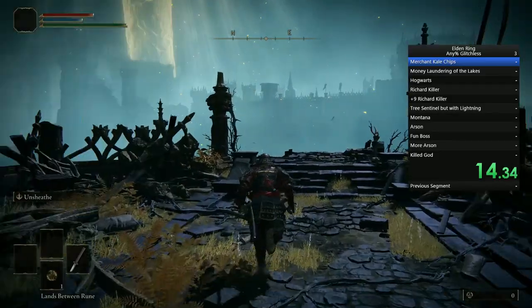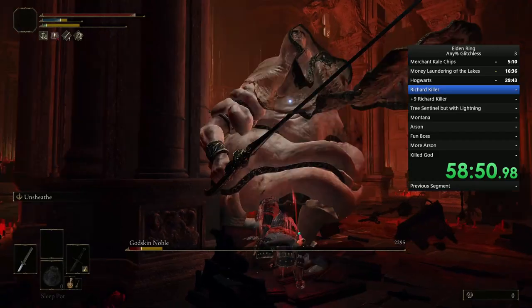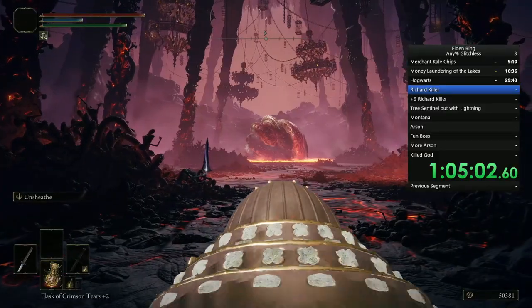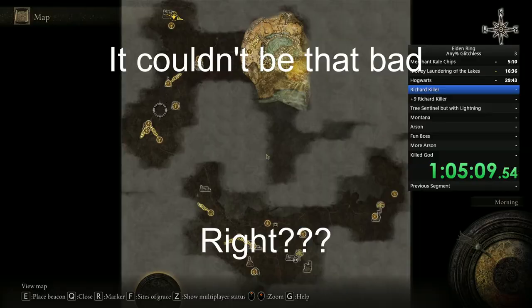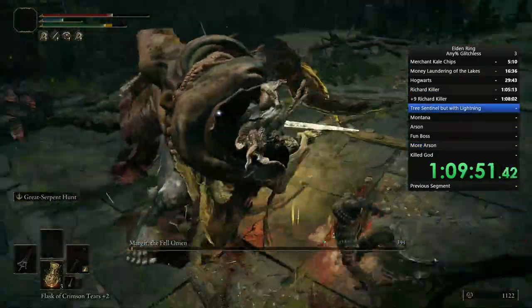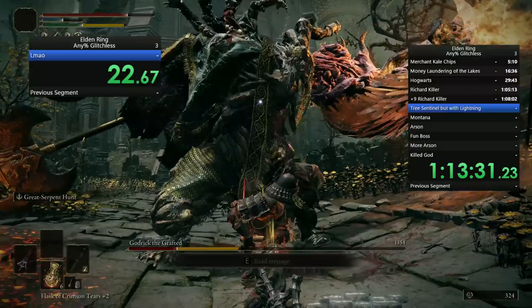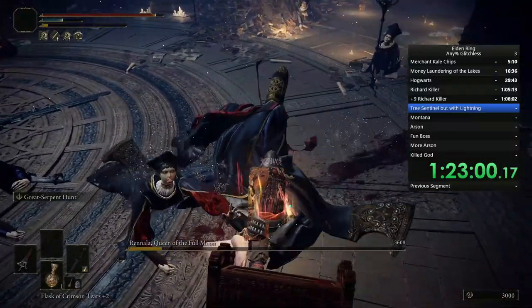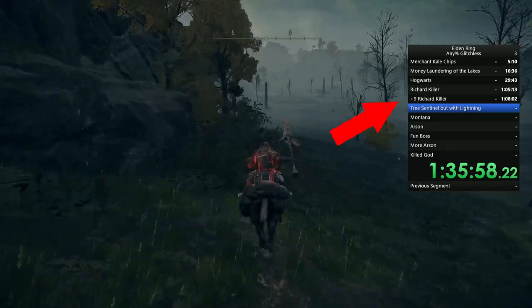This run begins exactly the same way as the previous one did, with the only difference being that I grabbed both the smithing stone bells early and upgraded my uchi katana. This probably saved my sanity, as it took only a couple of attempts to put the noble six feet under. I guess praying on my downfall didn't work out too well for him in the end. Finally, on my third attempt, I had actually made it to the weapon I'm going to use for the rest of the run. Now all I have to do is a boss rush — it couldn't be that bad, right? At least Margit isn't, and I think I hit a new speed PB on Godrick. I also want to point out that half these times are wrong because I'm really bad at remembering to hit the split key. It's fine though.